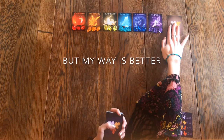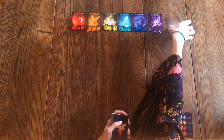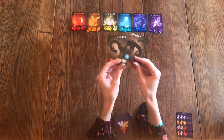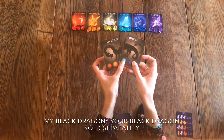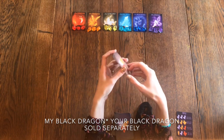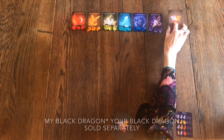Over here I've got my dragon cards. There's your black dragon, and that is our villain that we'll be trying to defeat in phase two of the game if we make it through phase one.